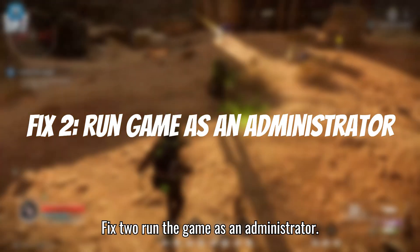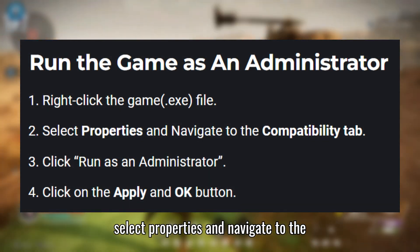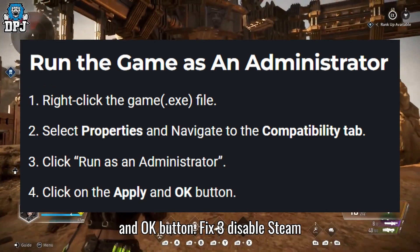Fix 2: Run the game as an administrator. 1. Right-click the game .exe file. 2. Select Properties and navigate to the Compatibility tab. 3. Click Run as an administrator. 4. Click on Apply and OK.